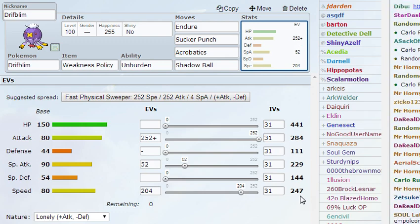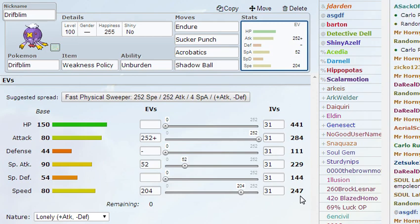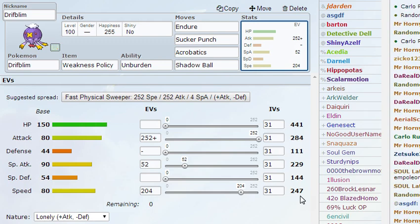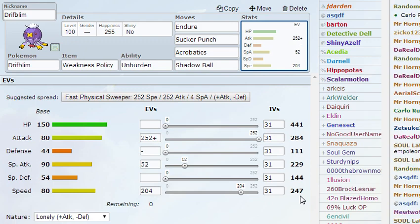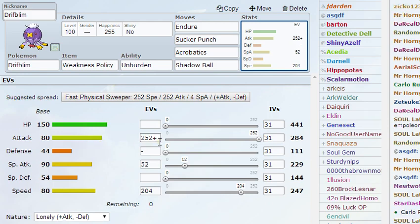This will be enough to outspeed a Typhlosion after, say, a Sork comes in and decides to Knock Off you — you Endure, get your Unburden boost, then kill that Sork with Acrobatics. Then they might think their Typhlosion is still faster — no, it will not be faster. Generally, there aren't that many Pokemon faster than base 100 speed that utilize Choice Scarf in NU anyway, so this speed is more than enough generally. I put 252 Speed EVs with a Lonely nature to maximize attack for Acrobatics and Sucker Punch.